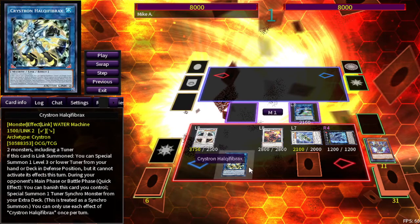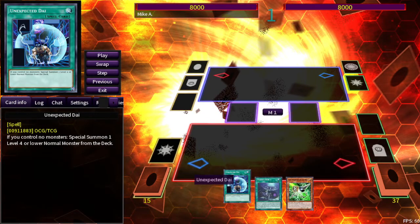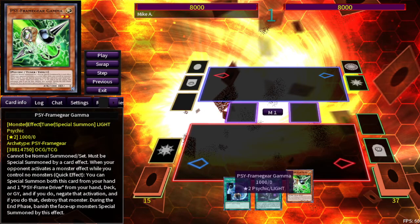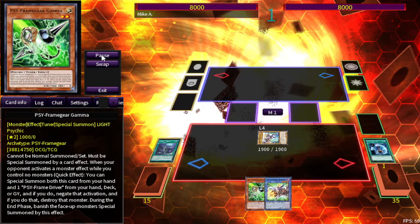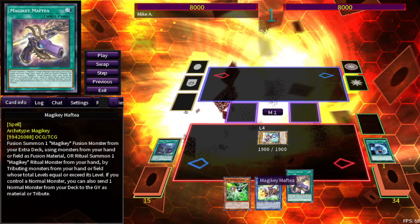Okay, so the next combo I want to show off is another combo that's going to be pretty common. This combo revolves around having a Vanilla, the Magic Key field spell, and just a blank card. In this case I'm using Pregamma, but it doesn't really matter — it can literally be any card, even one of your bricks, because the field spell is going to shuffle it back to your deck anyway.